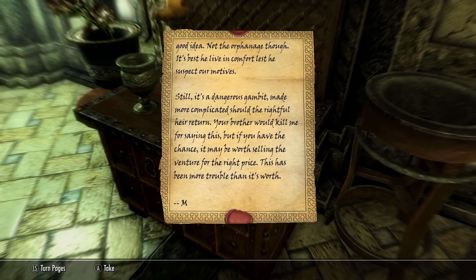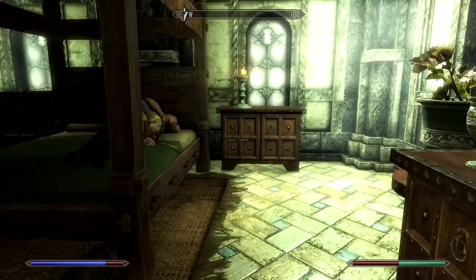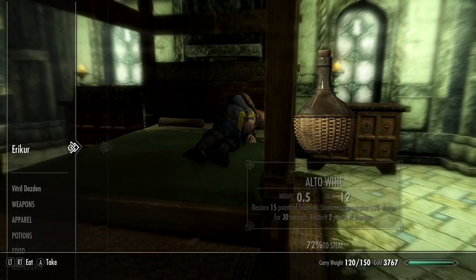'Per your brother's instruction, the deed is enclosed with this letter. Sending the boy to Riften before he's old enough to grasp what happened is a good idea — not the orphanage though; it's best he lives in comfort lest he suspects our motives. Still, it's a dangerous gambit, made more complicated should the rightful heir return. Your brother would kill me for saying this, but if you have the chance, it may be worth selling the venture for the right price — M.' What the hell is happening here? There's a lot of moving parts with this one.